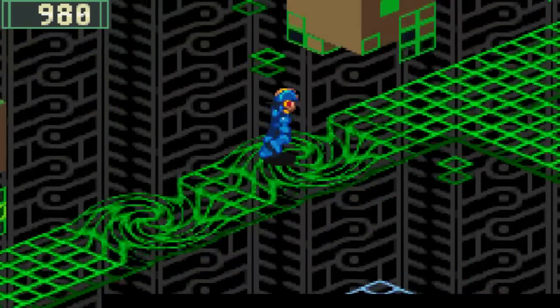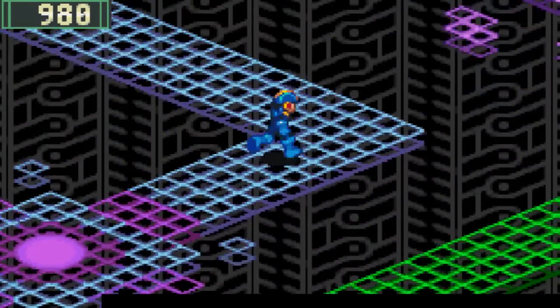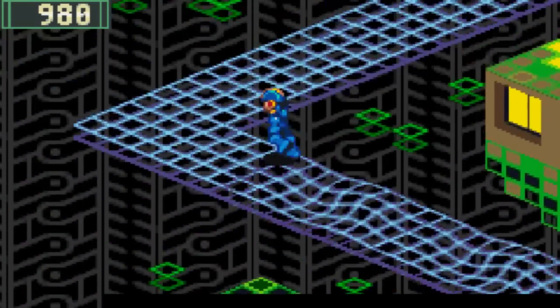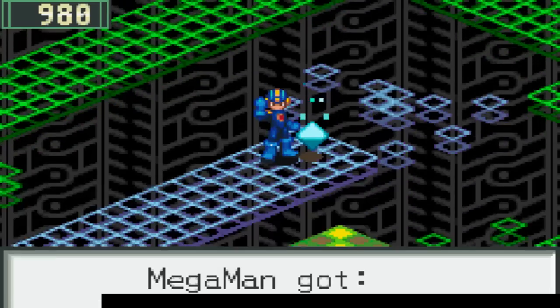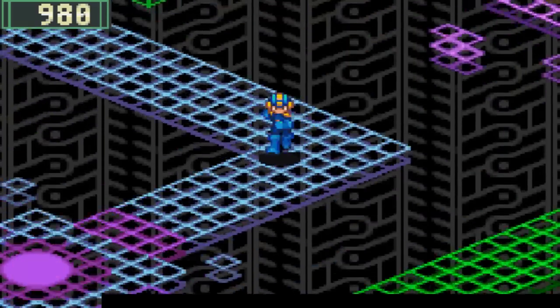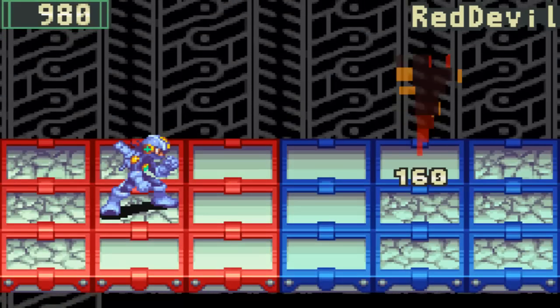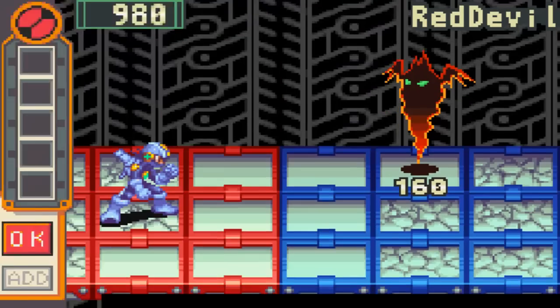So we're just gonna head up this way. Also, each time you repair the radiation it gives you access to a new floor, I believe. LBIT 232 — let's fix this. Oh! Red Devil! Oh no, I don't have my sword on me, so we're gonna run!